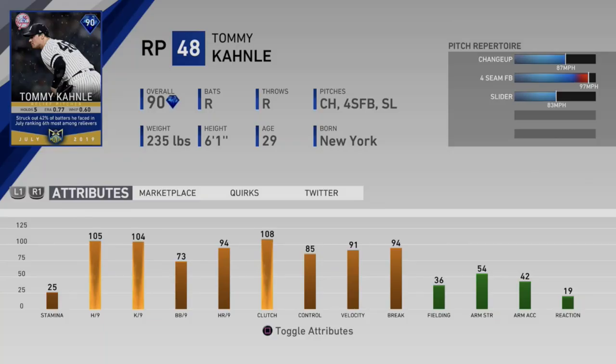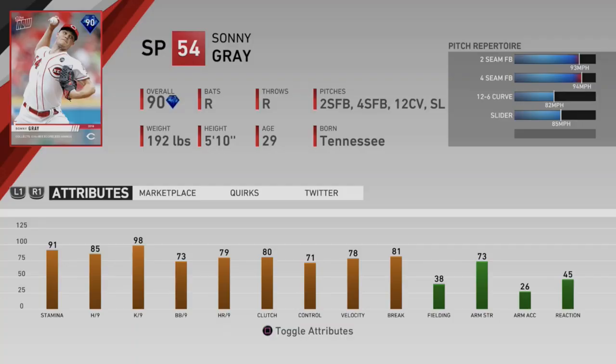We have Tommy Kahnle right here — he had a phenomenal month with an ERA of 0.60, one of the best relievers out of that Yankees pen this year. 105 hit per 9, 104 K/9, 73 walks per 9 — not great but not bad — 85 average pitch control, 94 home runs per 9, 108 pitch clutch. Only three pitches: four-seam fastball at 98 mph, slider, and changeup. That's a pretty solid combination. Tommy Kahnle looks like a pretty damn good card.